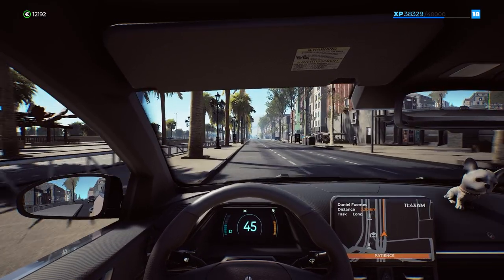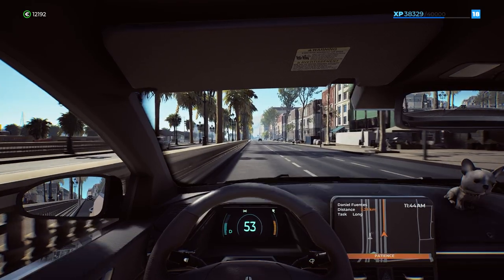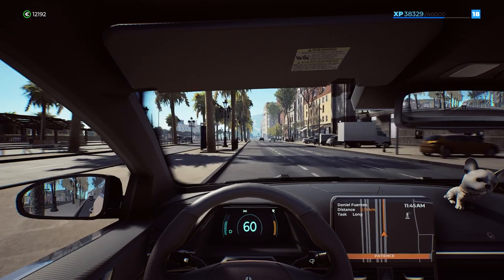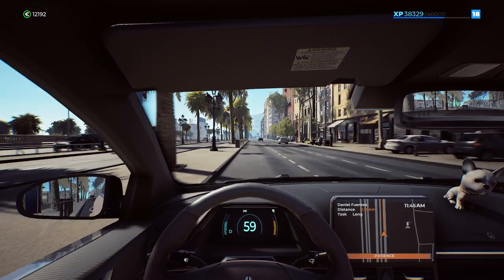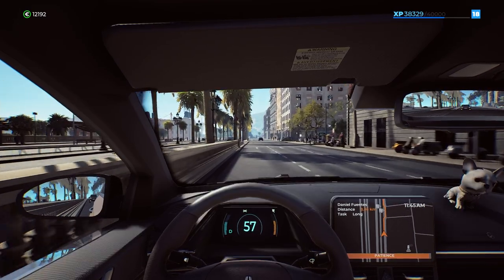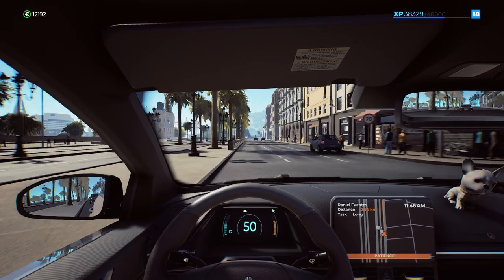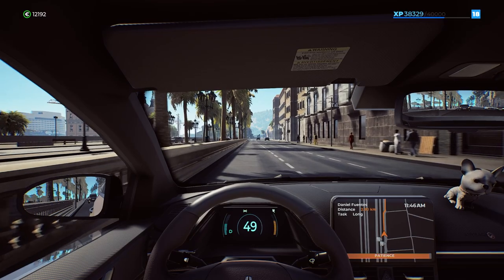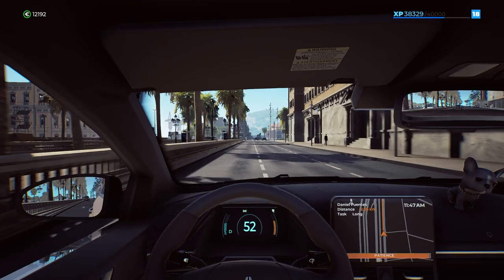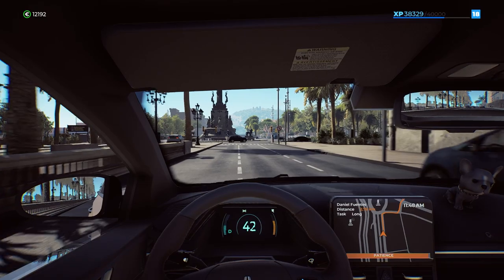We're going to have to check a garage after we drop this guy off and see what kind of cars are for sale. What do we got — twelve thousand dollars? Is that enough for a new car? I really do want an electric car if I can get one. We can't pick up certain people because we don't have the right vehicle — we don't have an electric car. This guy's got to get over here — all right, we've got a light.